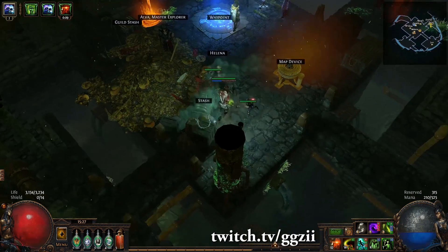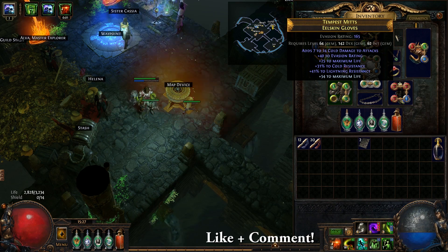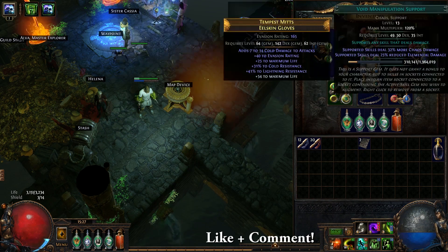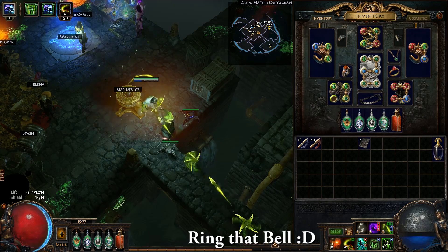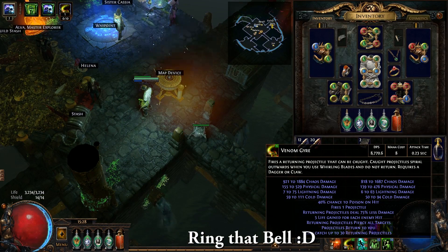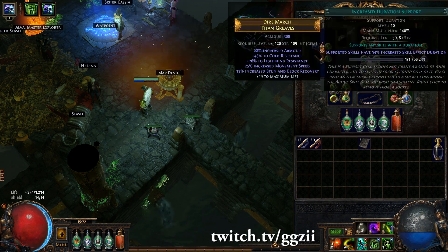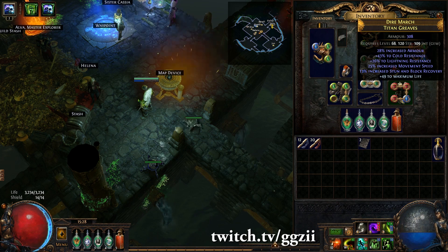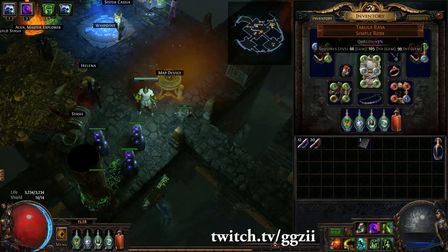Inside that I've got my whirling blades set up with faster attacks and fortify, so that's looking a bit more juicy. The gloves were again just found during the campaign - a couple of resists, some life on them. They've got venom gyre and herald of agony in. My belt cost me four chaos - it had a bit of life, some fire resist and lightning resist, and the strength I needed to equip my boots. The boots cost me four chaos - move speed, two resists, and a tiny bit of life. I put a wither totem on so you can wither people, which should help for maps.